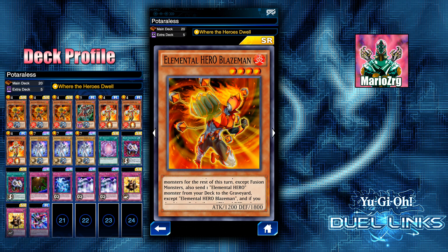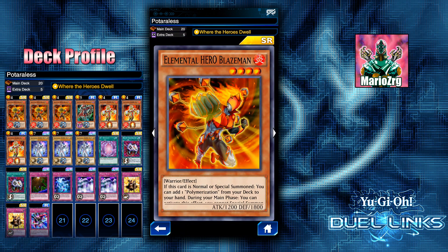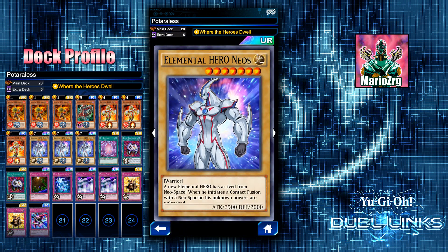After that you can send one Elemental Hero monster from your deck to the graveyard except himself, and if you do, his attribute, attack, and defense each become the same as the monster sent to the graveyard until the end of this turn. You can only activate this once per turn. So basically if you send Elemental Hero Neos with Blazeman, your Blazeman is going to be 2,500 attack, 2,000 defense, and Light attribute for the rest of this turn.